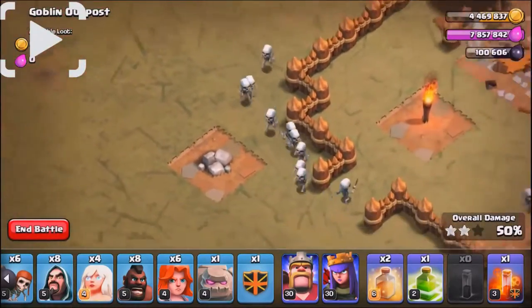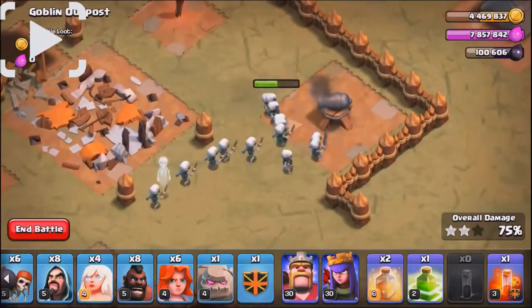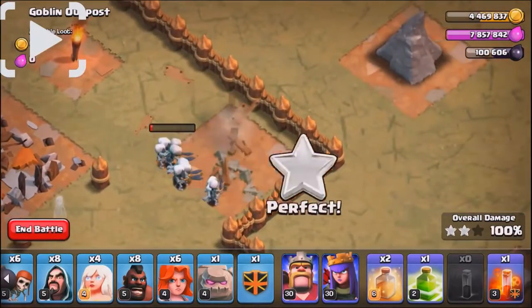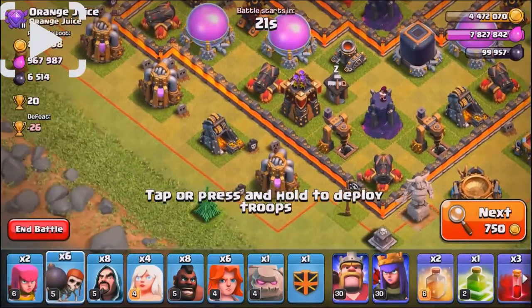So first let's talk about this Skeleton Spell. This is a developer build. Right now level 1 summons 10 skeletons, level 2 is 12, level 3 is 14, and level 4 is 16 skeletons.